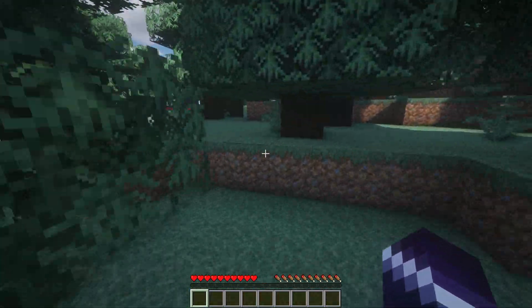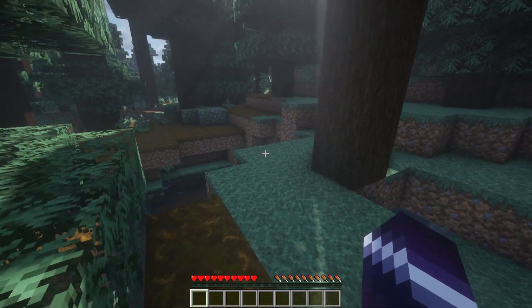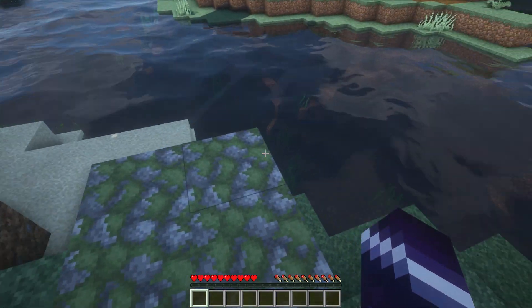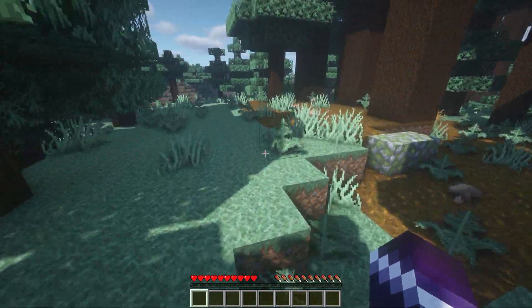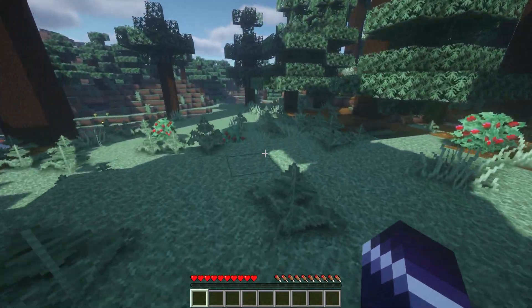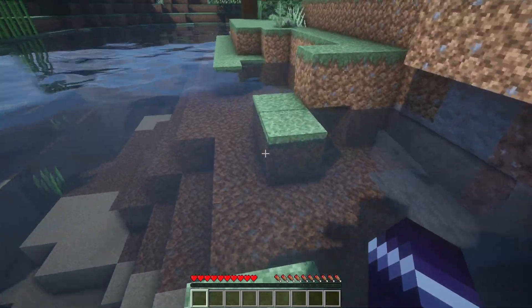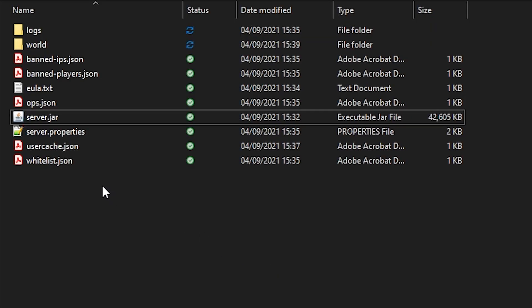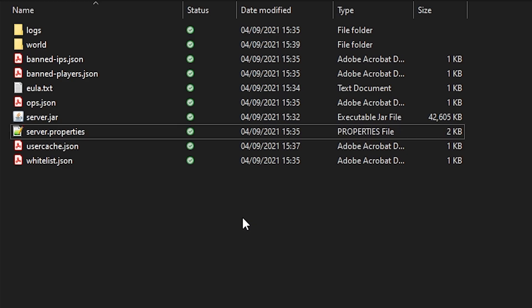If you're hosting at a Minecraft server hosting company, you're pretty much done — just give the IP address the hosting company gave you to the people you want to join, and they can join and have fun. Hosting locally is more annoying: you have to do port forwarding, which can get pretty complicated, and you'll have to give people your home IP address. I would only recommend it if you're playing with a very small group of people you know personally. If you want to change server properties — like MOTD, whitelist, PvP, or difficulty — you can do all of that in the server.properties file.